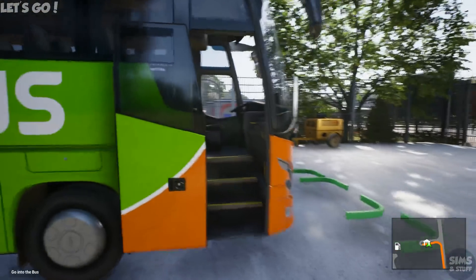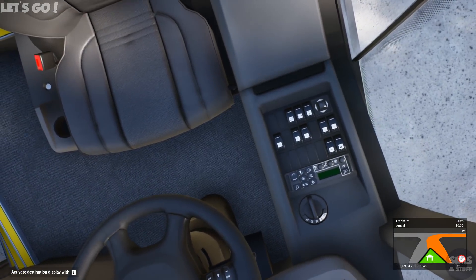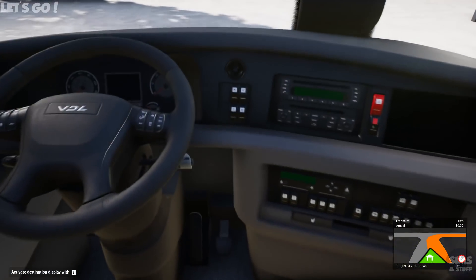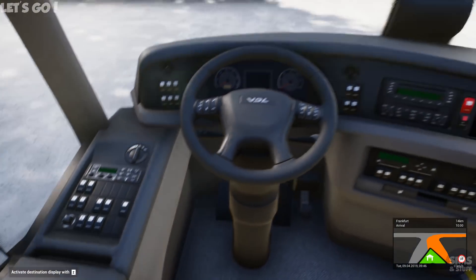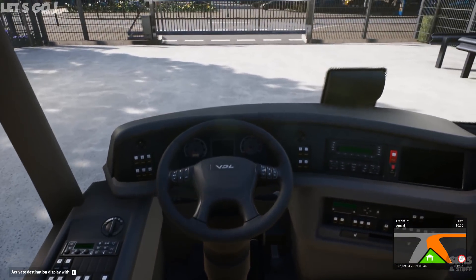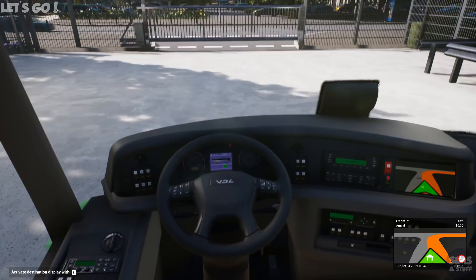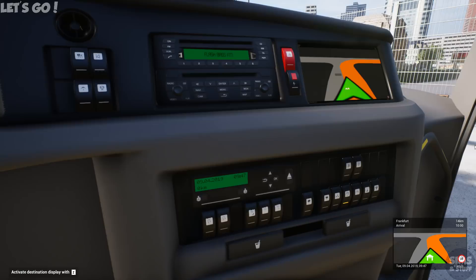So we'll jump on board, sit ourselves down, reset TrackIR - there we go. The dash and layout is brilliant - everything's changed around slightly. We've got all the controls for the air conditioning and stuff down on the left-hand side now. Let's put the ignition on and start it up. So we've got the open and close for the front doors and rear doors down here now. Driver's light on, passenger light on, reading light on.